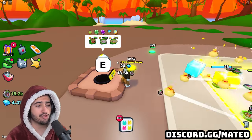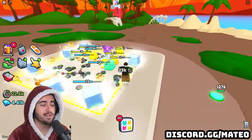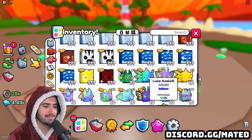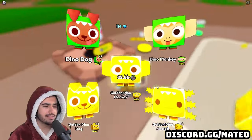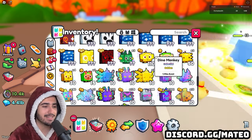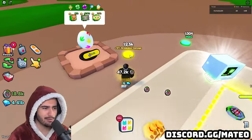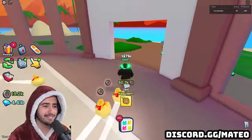It's super important to open these eggs because the stat pets are the only thing affecting your damage in these worlds - your previous stat pets should not be affecting it. As you can see all the previous stat pets I have are doing 10 damage each. If we open up this egg we can see how much power the new stat pets give us. This golden dino monkey is 110, which means it is 11 times as strong as the other stat pets you had before.